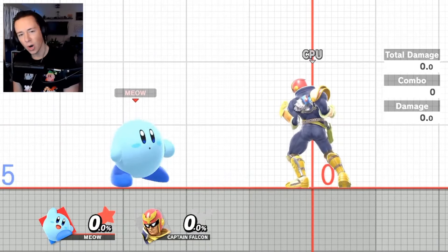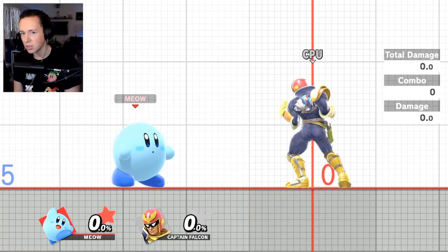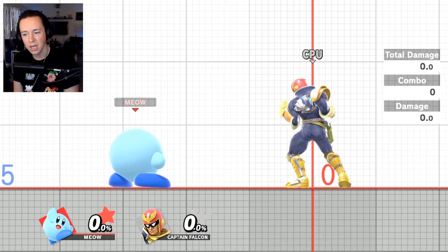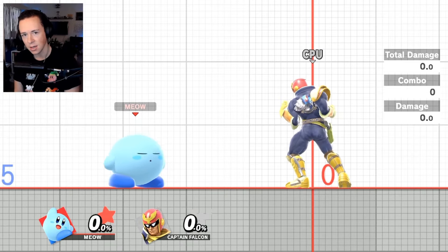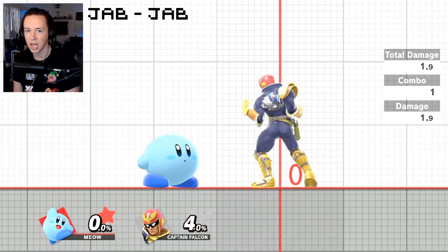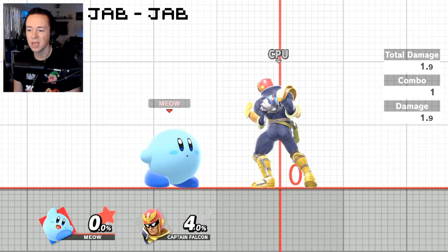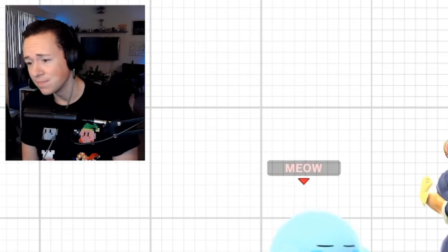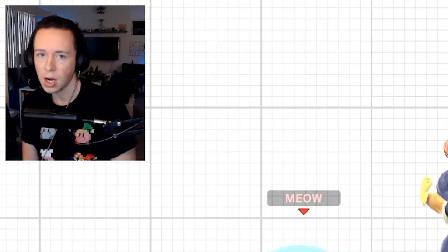Starting at level 1, this should be the combo that you can do in your sleep. You shouldn't have to think about it. Whether this is your hour one of playing Smash or hour 10,000, it's an easy one. Jab, jab. Easy peasy, 4%. Obviously nothing special here, but you got to start somewhere. Start with the jab jab.